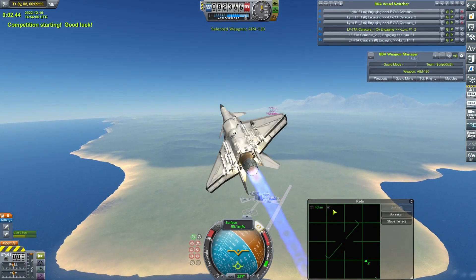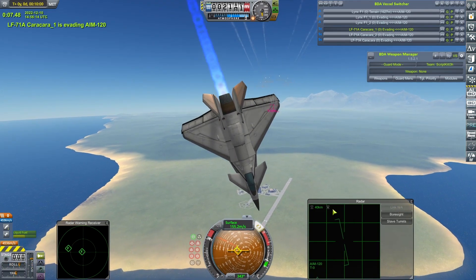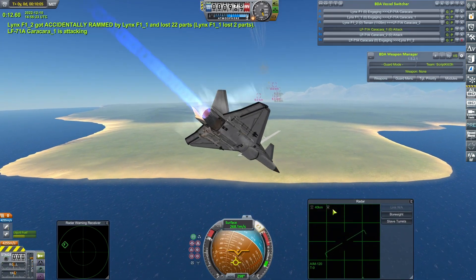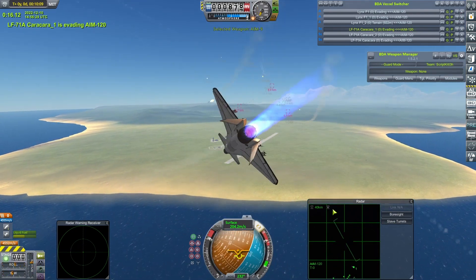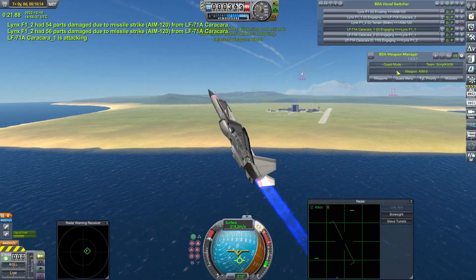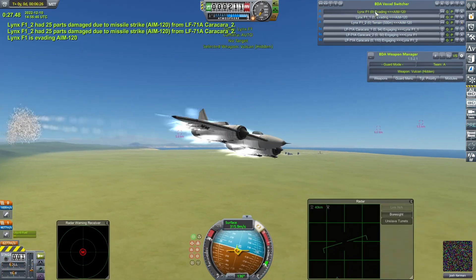Here we go, and the LF-71As just need a win of any description in this fight to put them at least joint top. They really did muller my Spike Tails. Oh my god — two of the Lynxes just rammed each other! Oh Christ. It is not a good day for my craft, it really is not a good day for my craft. One of them lost two parts — that shouldn't be too much of an issue. The other one, oh my god.